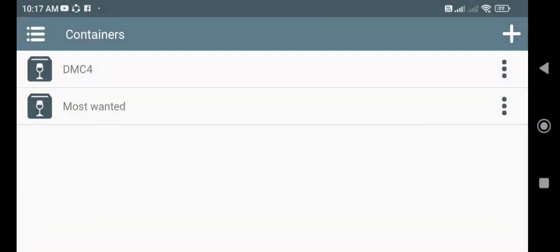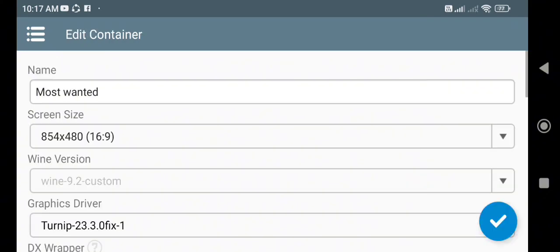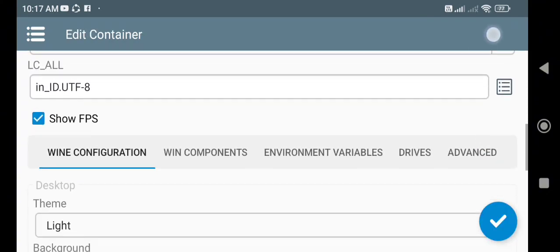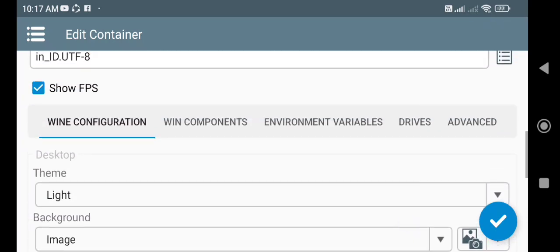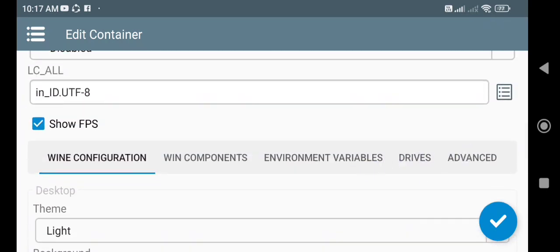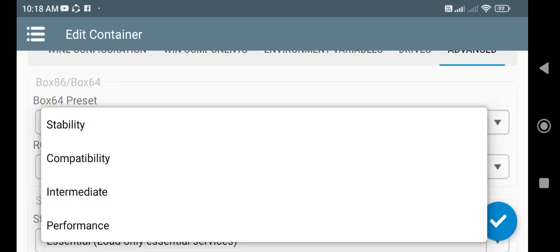Okay, let's go straight to the settings. Yang dua ubah atau yang perlu di-setting hanya ada tiga. Di sini kalian tekan yang bagian ada pen, lalu scroll ke bawah. Di bagian box 6.4 preset ini, kalian pakai yang computability — yang ini.